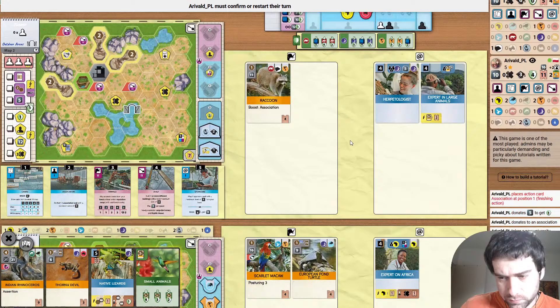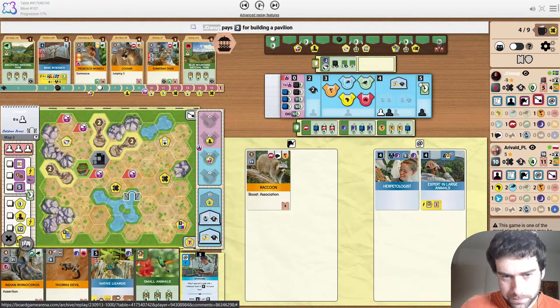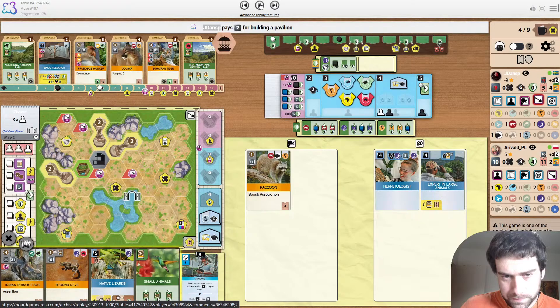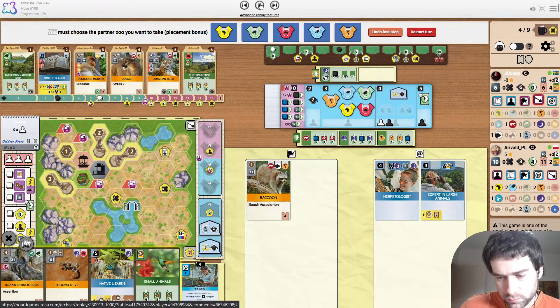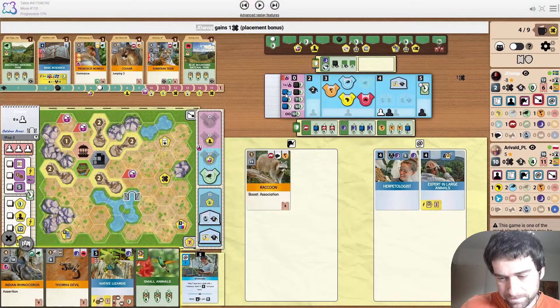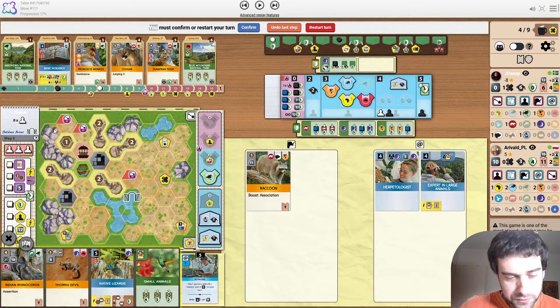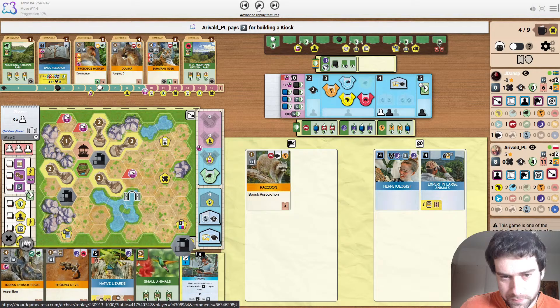A very suspicious opponent grabbing the two-science university — they took the breeding one that requires two partner zoos. There's another small animal for small animals. We have a giant lead on Predators. That is a nice kiosk, though it's a funny looking kiosk with all these empty enclosures around it — all size two. Better find a lot of size two animals. But this is just so Native Lizards can get played next move, which is going to be a big point boost and some money.